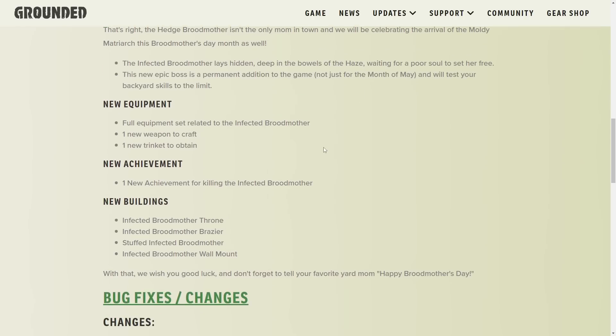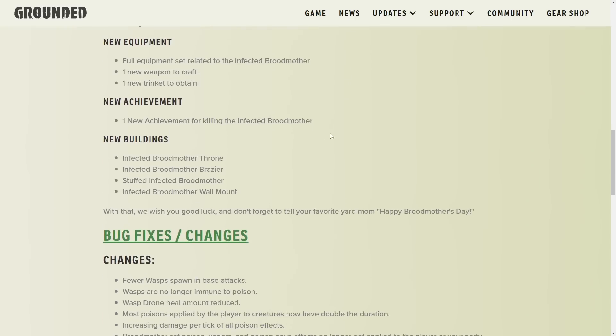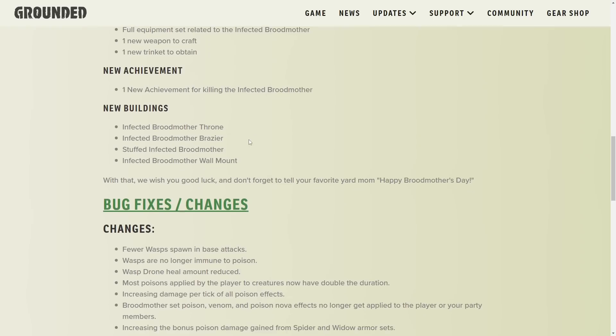It's going to be interesting to see if there's a summoning recipe as well. There's a full equipment set related to the Infected Brute Mother — one new weapon to craft and one new trinket to obtain. For all you people that love chasing 1% drop rates on trinkets, have fun fighting the Infected Brute Mother. There's also a new achievement. I just got all the achievements, so I'm now at 40 out of 41 — I'll have to go in and get that eventually. New buildings include the Infected Brute Mother Thorn, Infected Brute Mother Brazier, Stuffed Infected Brute Mother, and Infected Brute Mother Wall Mount.